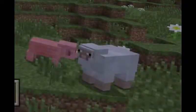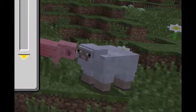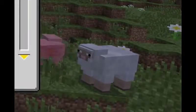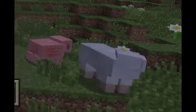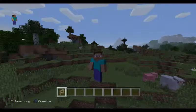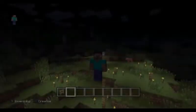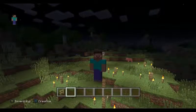The second thing you are going to want to do is lay out your foundation with fences. This step is super simple and super easy, so you really shouldn't have any difficulties copying what I am doing here. The third thing you are going to want to do is extend the fences so that they are three blocks high.